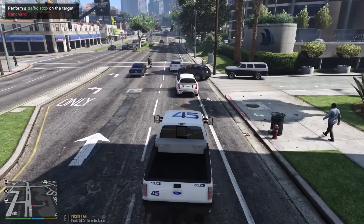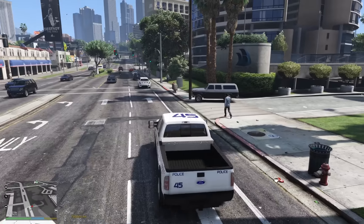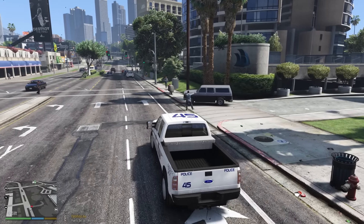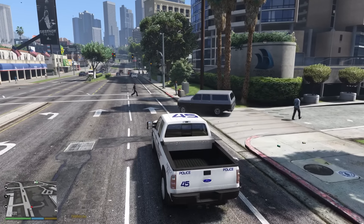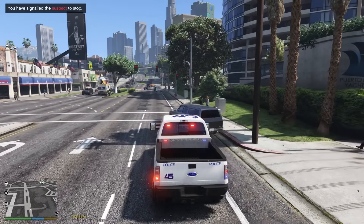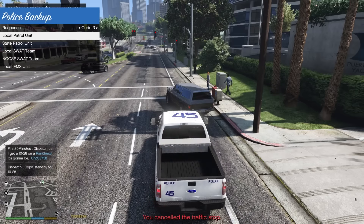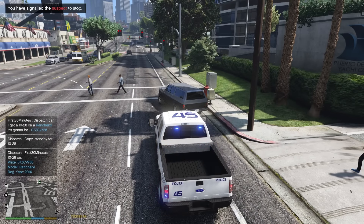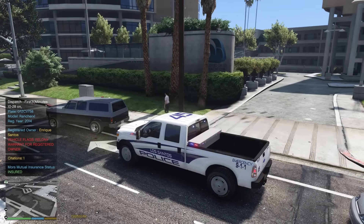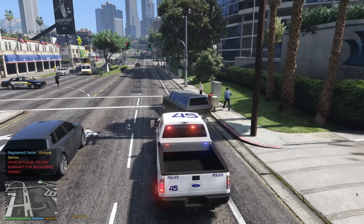It should be right up here — I believe it's this vehicle, the Rancher XL pulling out of the Puerta del Sol Yacht Club. This vehicle is wanted in connection to a kidnapping. We're going to pull the vehicle over, run a plate check, and call in one additional unit. Target license plate: zero-seven Zebra-Charles-Victor. We got a felony warrant for the registered owner — this is going to be a felony stop done at gunpoint. I'm waiting for backup to pull up.